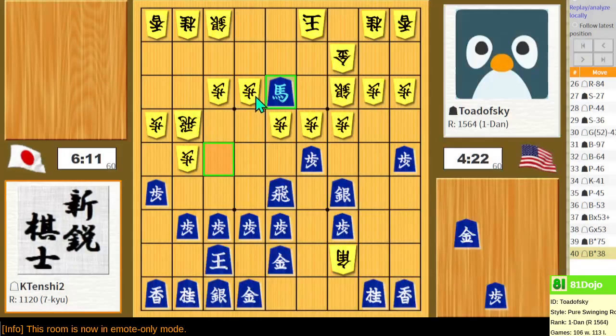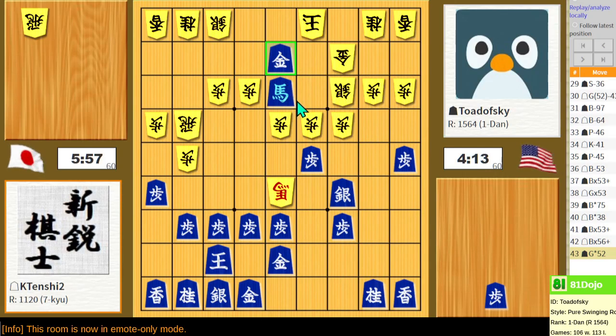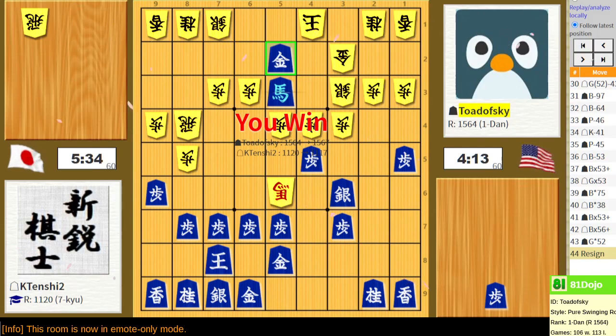I'm pretty sure this is my strongest play. If they bring the gold over to defend against the mate in one threat, then I could do rook takes pawn, attacking their rook. Unfortunately, this threat was missed by them. This is a very sharp game — so I guess this double static rook stuff can get pretty sharp. We found our way through this opening somehow. Thanks for the game.